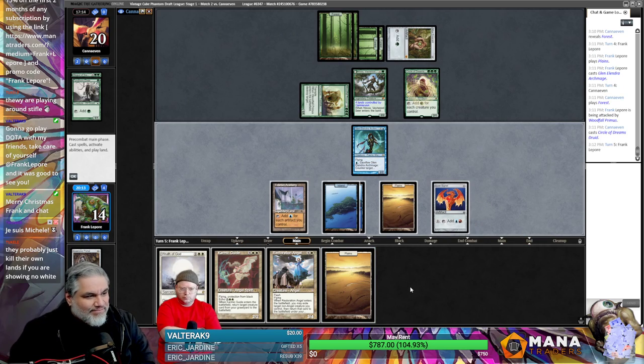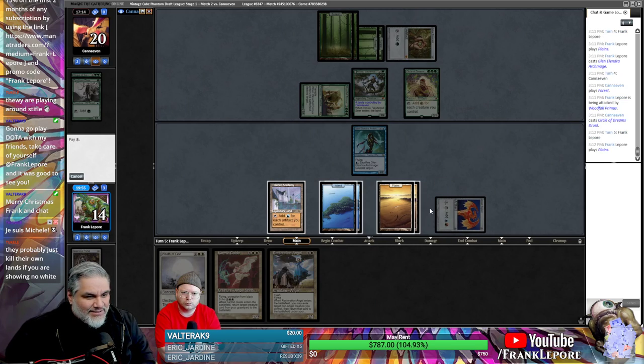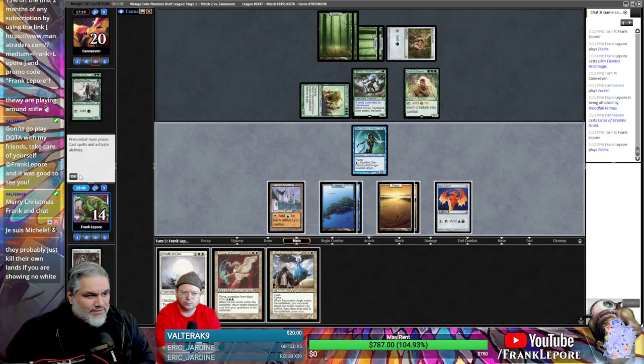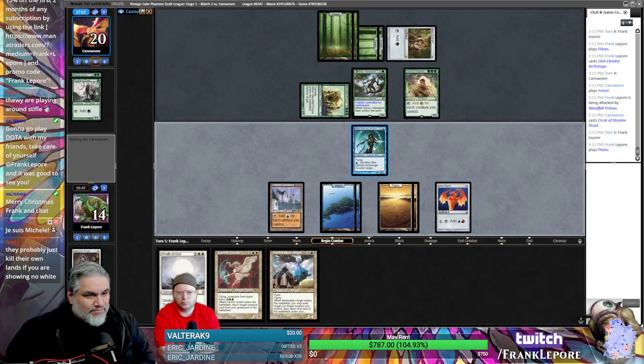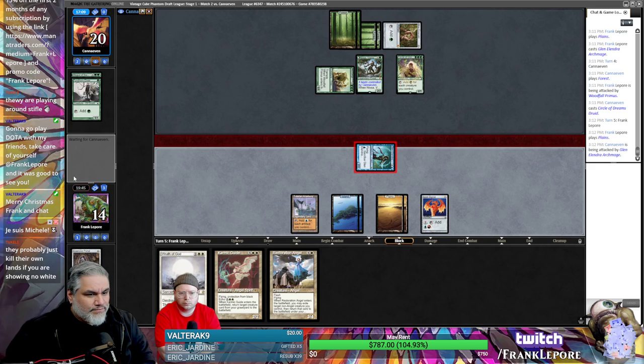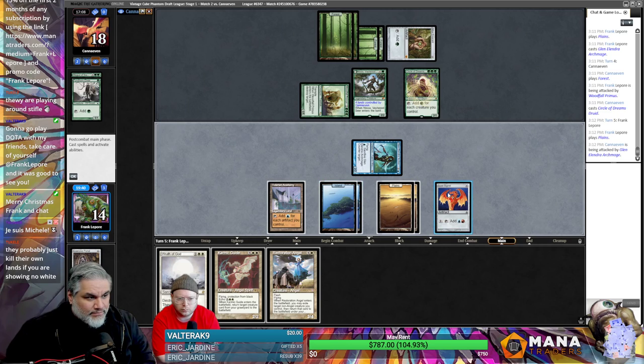I think we do that — and if Woodfall comes, that's fine, they kill one thing. You mean Rathagod — yes. So we can go one, two, three, four. We can attack first, right? Also then they have more creatures in their graveyard that we can Karmic Guide in the future.